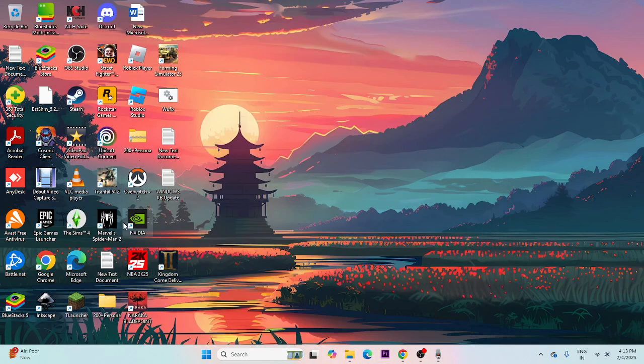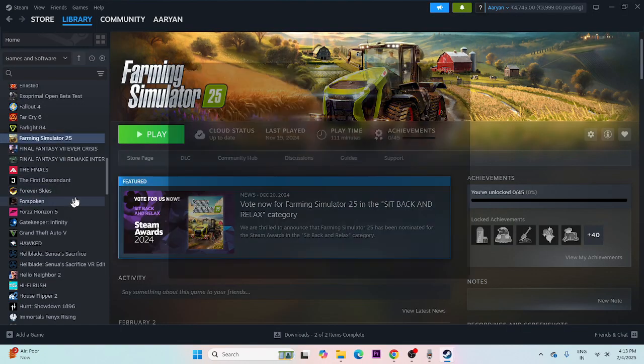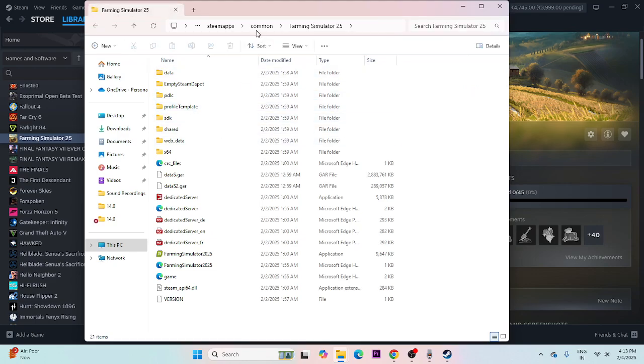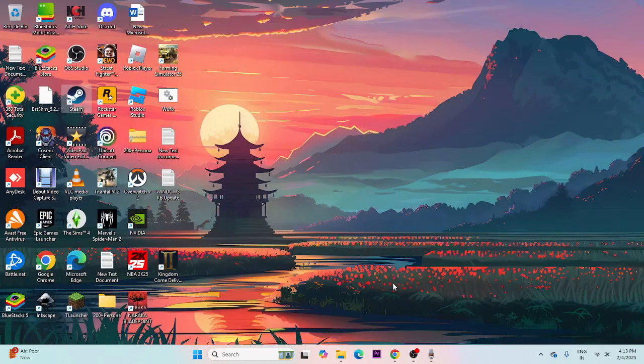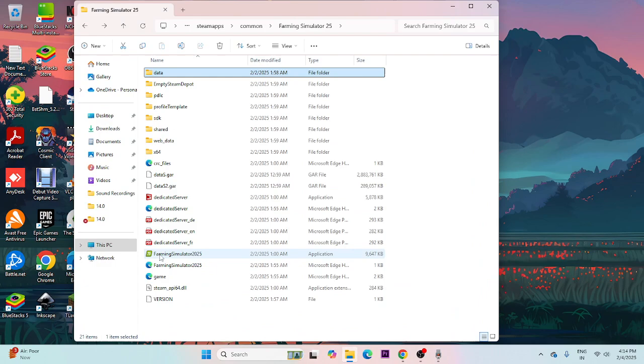In the Farming Simulator folder, right-click the game, go to Properties, then Installed Files and browse to the folder. Once you find the .exe file, launch the game directly from the installation folder instead of through Steam. This will work in most cases.